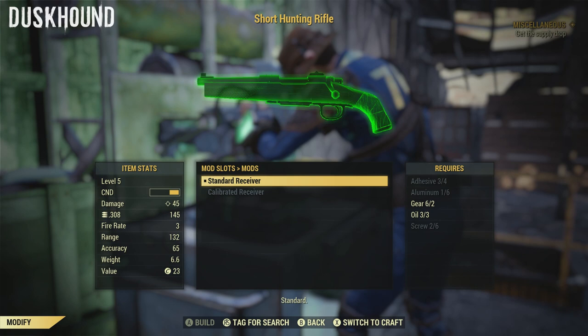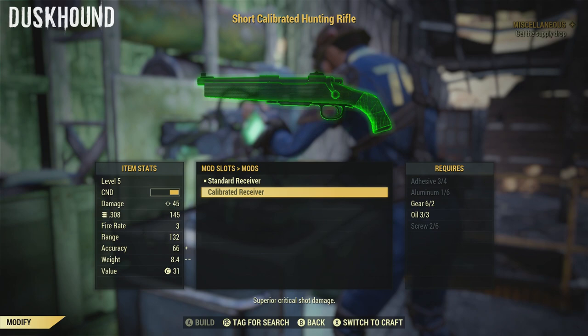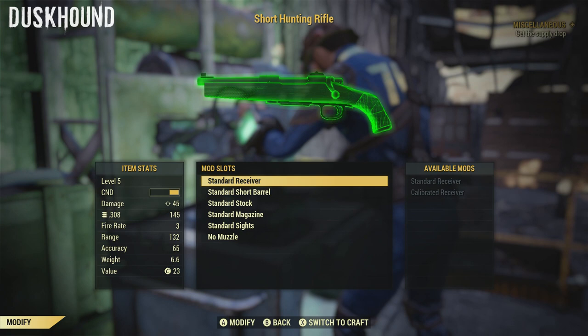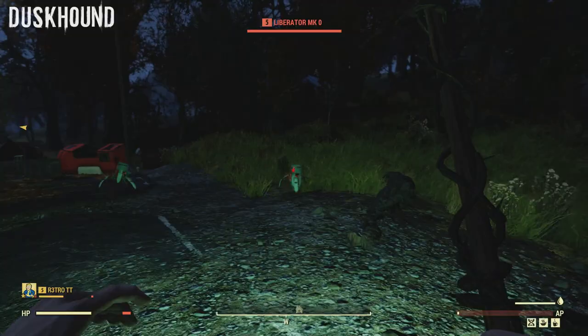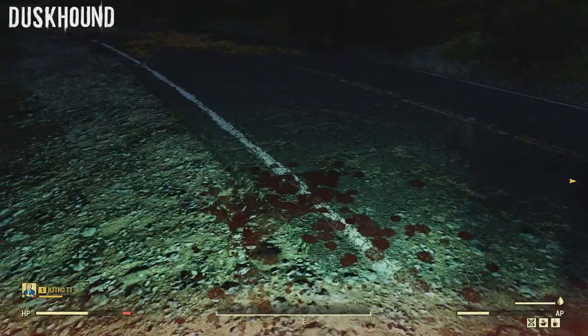Another method to modify your weapons is to buy the mods straight up from a vendor. However, I don't know if it was a bug because this is in the beta, or I couldn't figure it out, but I had a modification that I bought from a vendor but it was not available when I went to craft it. It may be the case that you have to open your Pip-Boy and press A on the modification to unlock it.